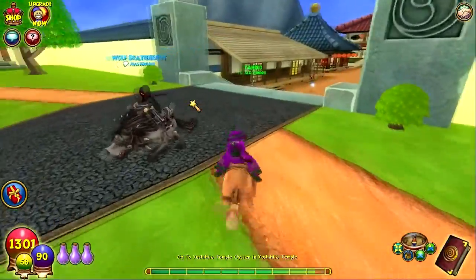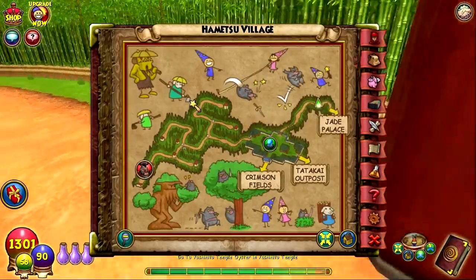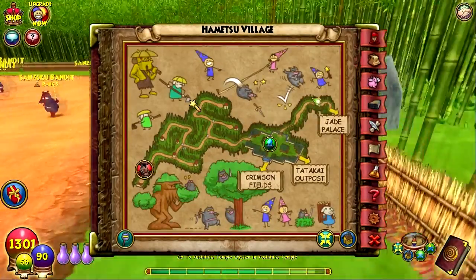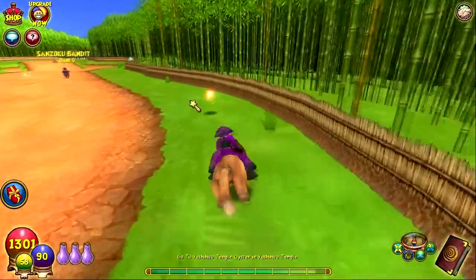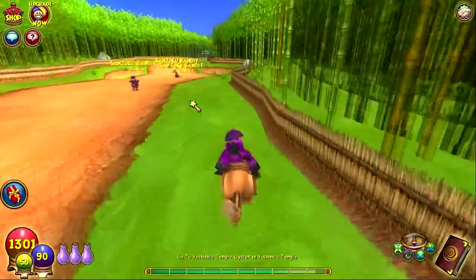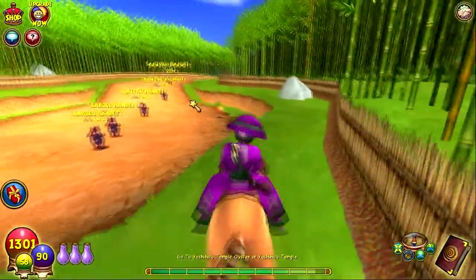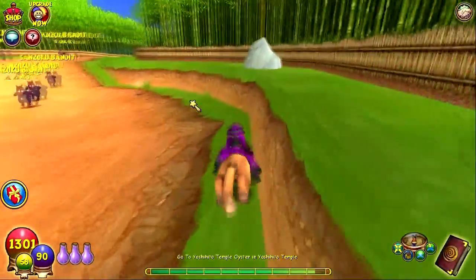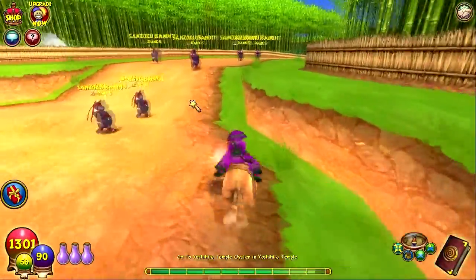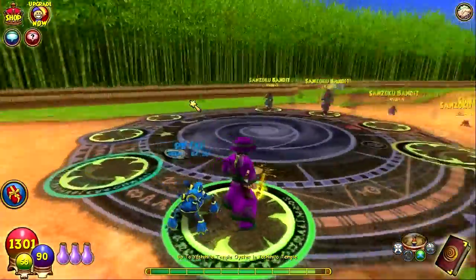Let's cut ahead to the next place. We're now in Hamamitsu Village. If I recall correctly it should be — wait, I can't go through that rock. I keep getting stuck in random things in random places. I don't want to get in a battle with these little piggies.